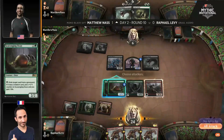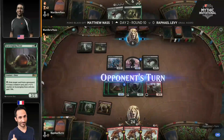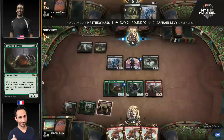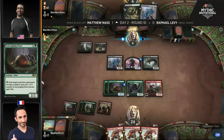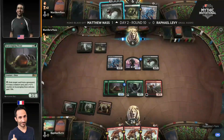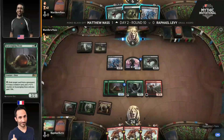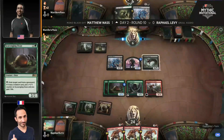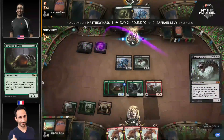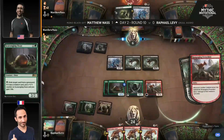Now, anytime a creature dies on Levy's side of the battlefield, he's going to be taking two damage. That 6-5 creature is nothing to mess with. We've also got Rampaging Ferocidon entering the battlefield. This is going to stop any life gain from happening and ping players if they get a creature into play. This is interesting because Raph might just say, one Massacre Worm was good — a second one might just be better.